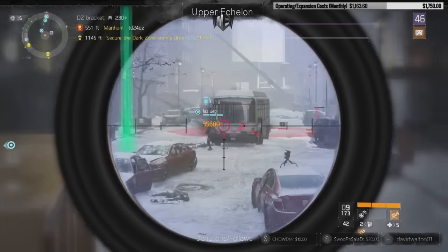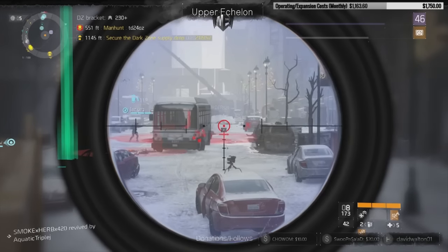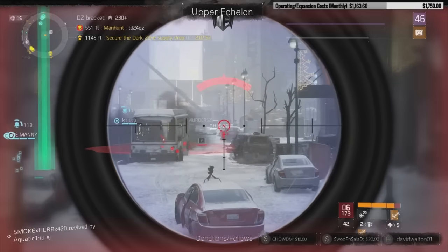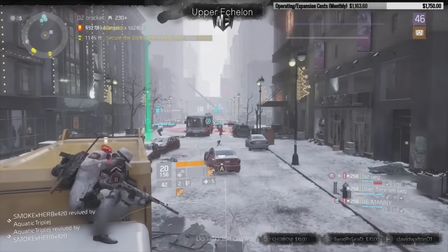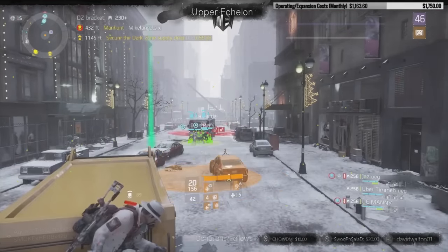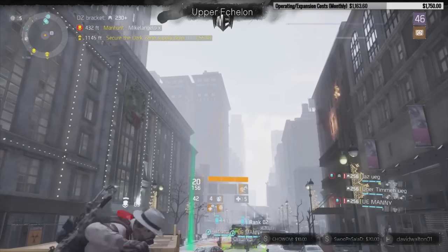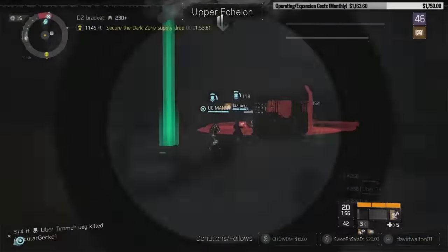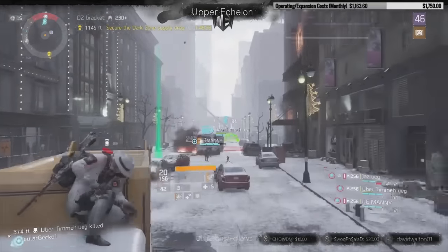Positioning your turret in the proper place is very important — you can keep enemies pinned down and dictate the pacing of fights. As you can see, the enemies are aware after a couple of encounters that I am a sniper and are actually scared of the damage I can deal. This was a common trend over the course of our entire Dark Zone live stream where I tested the build.